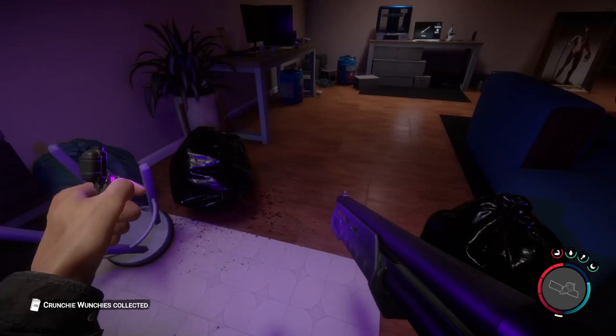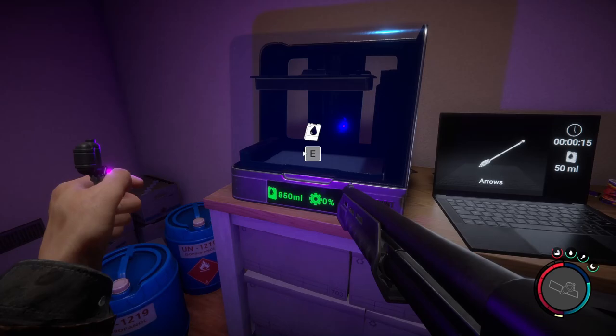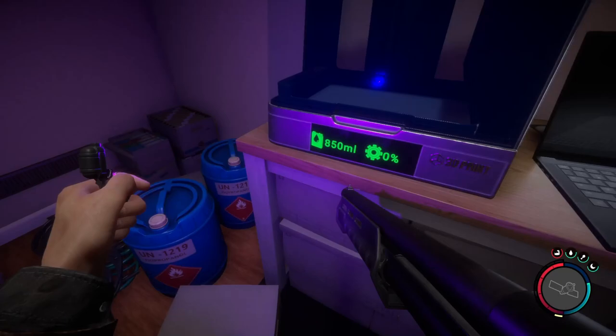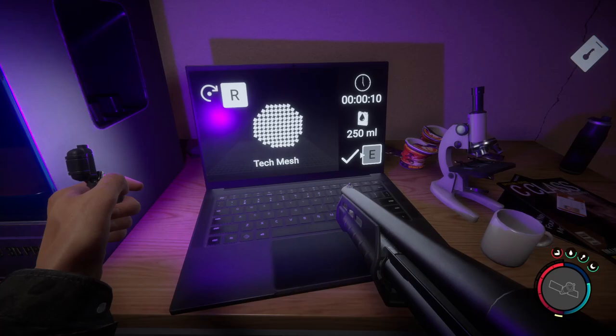Whenever you come across a 3D printer like this, if you're not going to come back, I would highly suggest you use what's in there to print yourself up something, because otherwise it's a waste of materials. You have 850 milliliters — I would do arrows, a flask, a mask, or tech mesh if you're going to do tech armor. By the way, the key card is right here on the table. Boom, there you go.